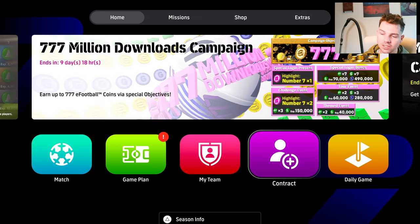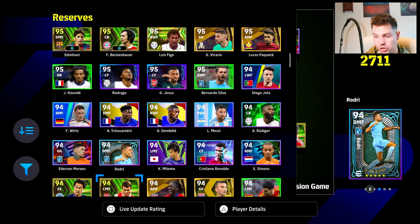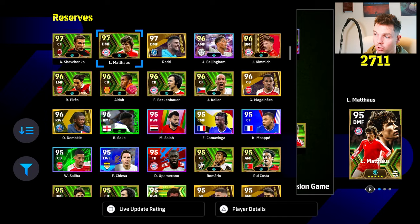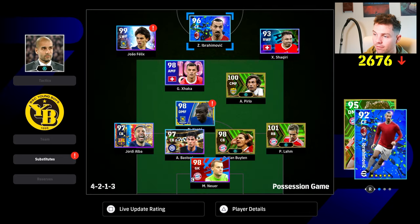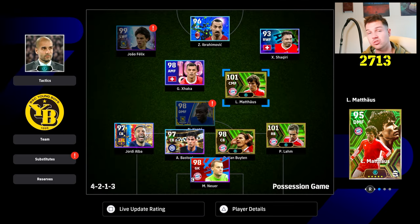Before we go anywhere, if you already have a version of these cards — this goes for Maldini as well, although I do think this Maldini has more to him — it depends on whether or not you want to spin. If you have this version of him, it is a very solid card. In this position you're looking at 101 overall as a CMF box-to-box — a very strong card. Same goes for Czech, same goes for Maldini.